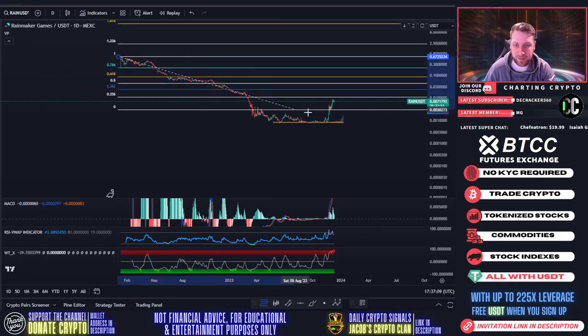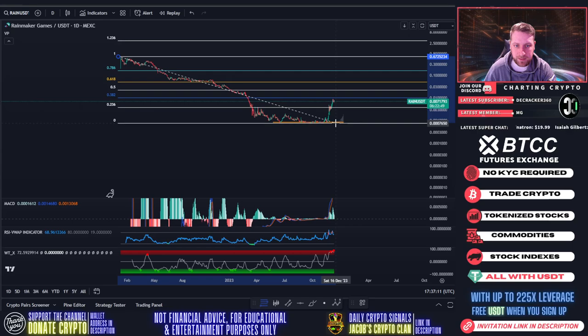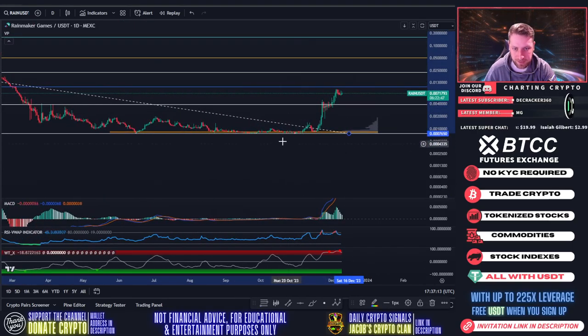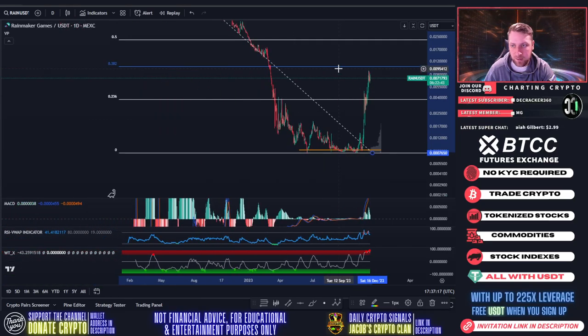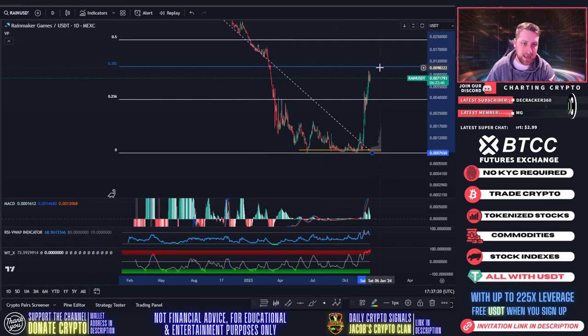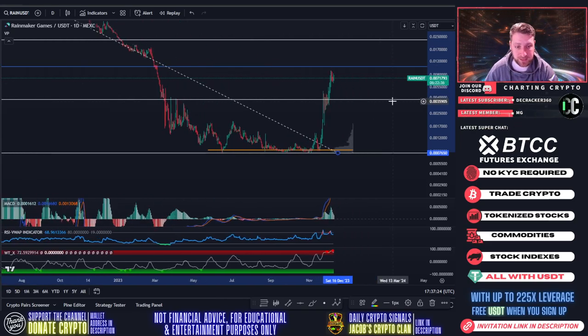So let's do the lifelong fib top to bottom right here. Let's make sure this is accurate touching the bottom. It looks like we still have a little bit more room to go to the upside. It looks like the 0.382 would be our next resistance area at one cent, which kind of makes sense because those round numbers are very psychological resistance areas.